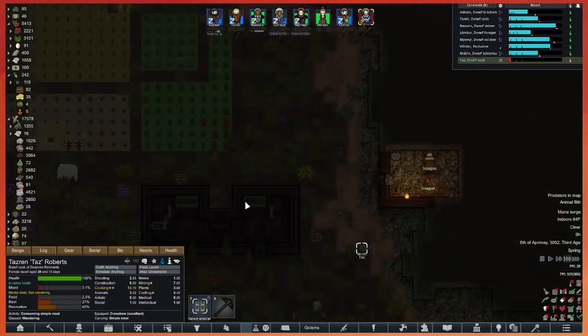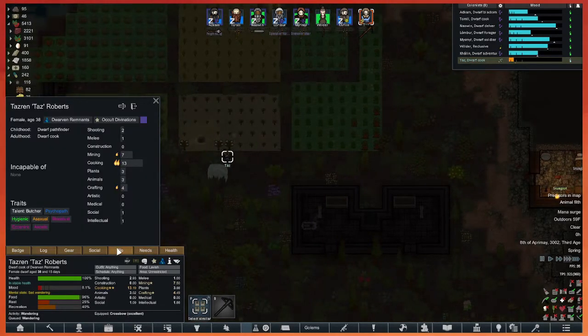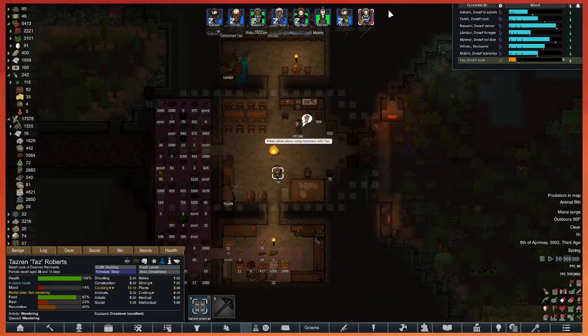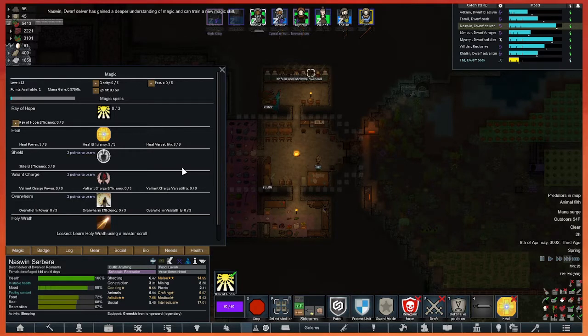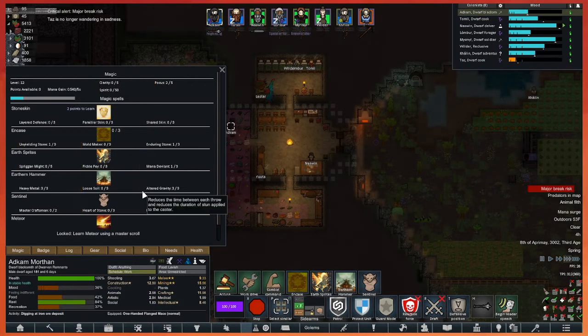In one of the test games I had a bard from the Rimworld of Magic, and naturally they're just amazing at social — always managed to talk people down. Very helpful. I wonder if we can get a bard this time around — I guess it's the luck of the draw.